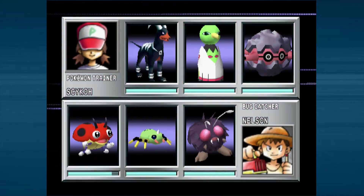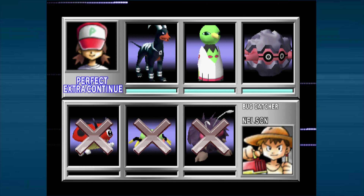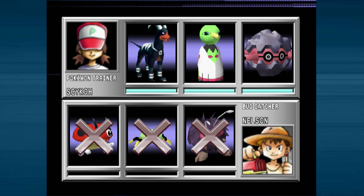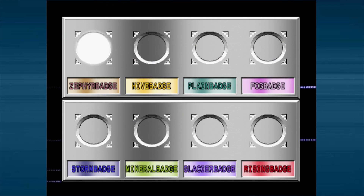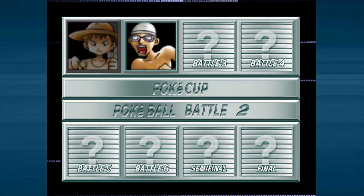Especially with Natu, for example — I won't get to see it with Tuix here because that's Xatu, but the unevolved form Natu is so small, it's ridiculous. Bugcatcher Nelson defeated! And then we get the Zephyr Badge. Let's continue — I think we're going to get lots of good continues here no problem. Let's see what we have next.